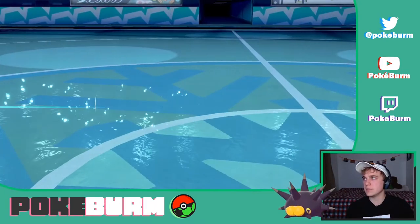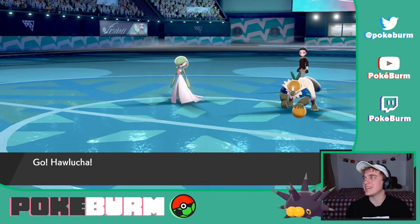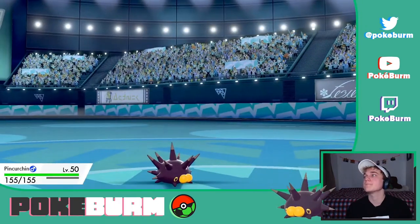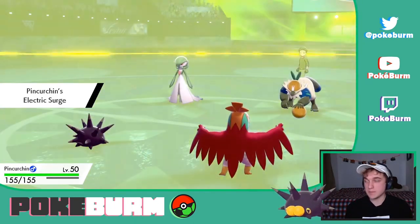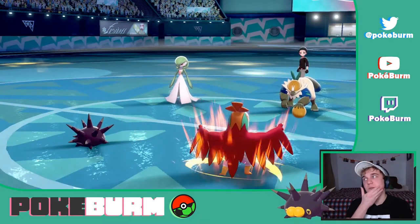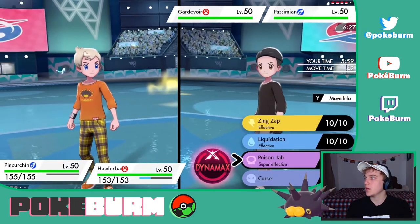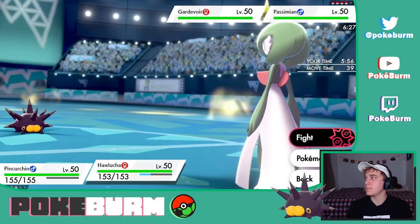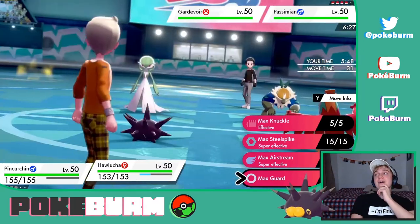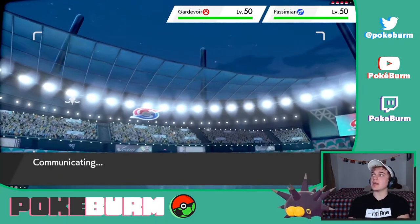The nice thing is we have the screens up — that's not much, especially because they have Arcanine in the back, meaning they can just Intimidate us at some point. But we have a plus one defense boost. I want to Poison Jab into Gardevoir and Dynamax Pincurchin and Protect, because I would love to take out that Gardevoir without getting any damage on Hawlucha.